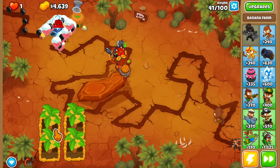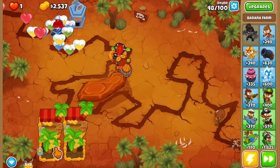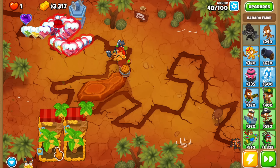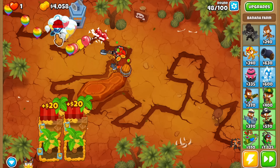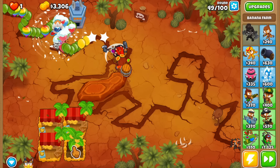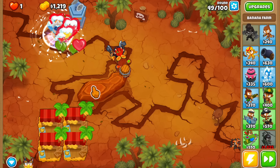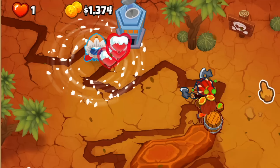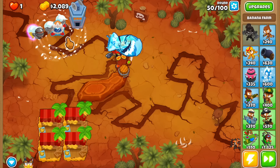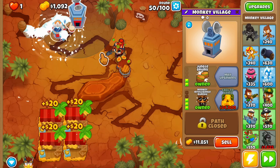Even though golden balloons give a lot of cash when you pop all of them, on expert maps this is probably not doable. Round 47 and still no third golden balloon — not on 48 either. If we get it on round 49 that's a huge round with ceramics, greens, and rainbows — that might be the first round where the ice tower's pierce gets overloaded. I'm getting the arctic wind now instead of another farm. Round 49 still nothing — that means it's guaranteed on round 50. This is the third one, it has lead properties, so we need the MIB village. We popped it — that's three dollars, so now we have plus nine monkey money total.